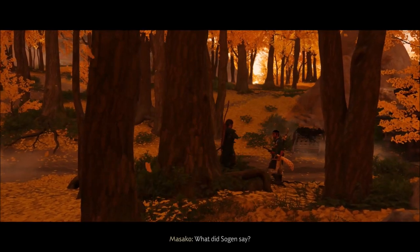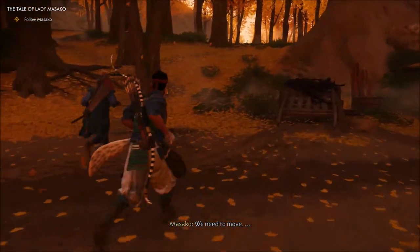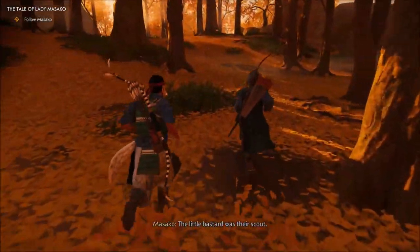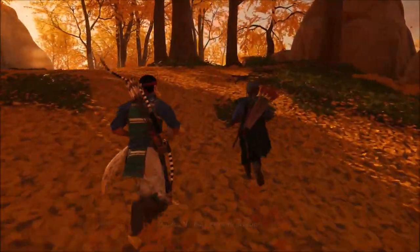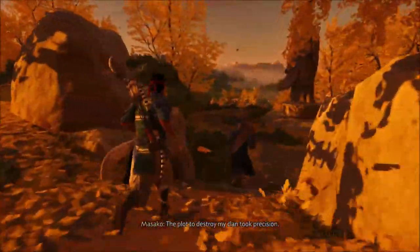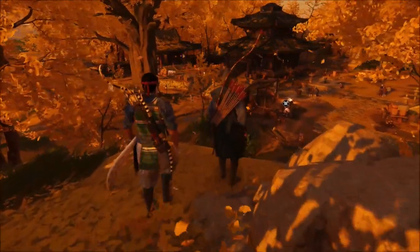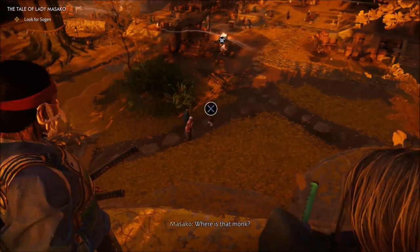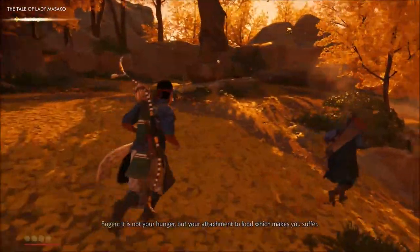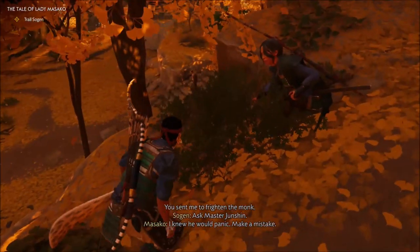I spoke to the monk. He offers Lady Masako refuge in the temple, but some of her family's killers know where to find her, so we need to move. She visited her home just before the assassins arrived — the little bastard was their scout. Sogen arrived from Kamiagata at the beginning of autumn when they first heard of the Mongol invasion. The plot to destroy her clan took precision, planning, and a war to cover the treachery. She sent me to talk to the monk knowing he would panic and make a mistake, now he's leading us to his friends.